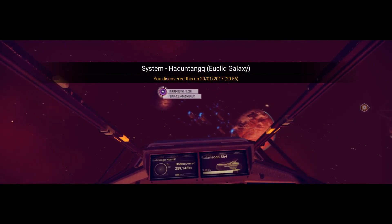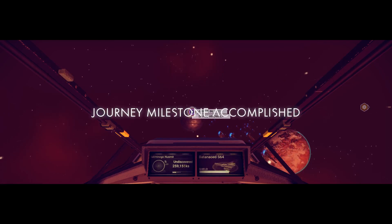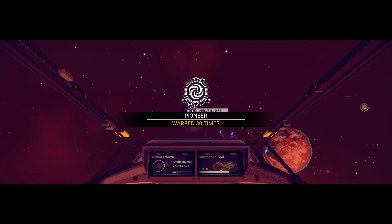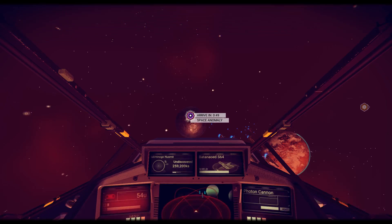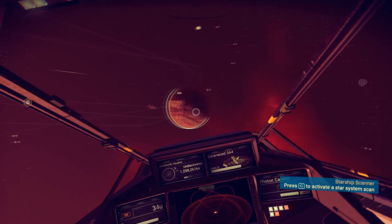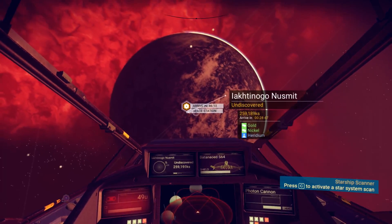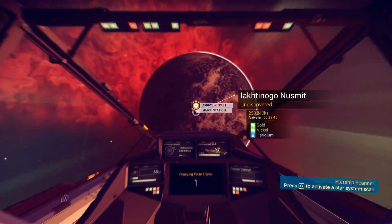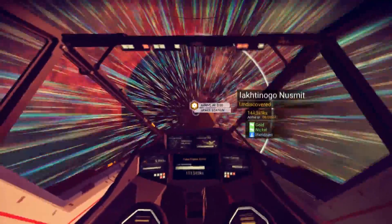We've got a space anomaly here, so we're going to go and say hello to Nada and Polo. Key milestone accomplished — I've warped 30 times. Wow. The stations... where's the station then? 35 seconds — no, stop.